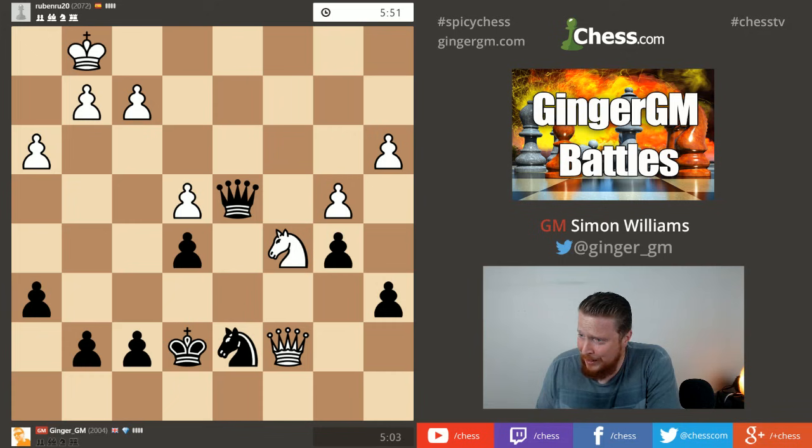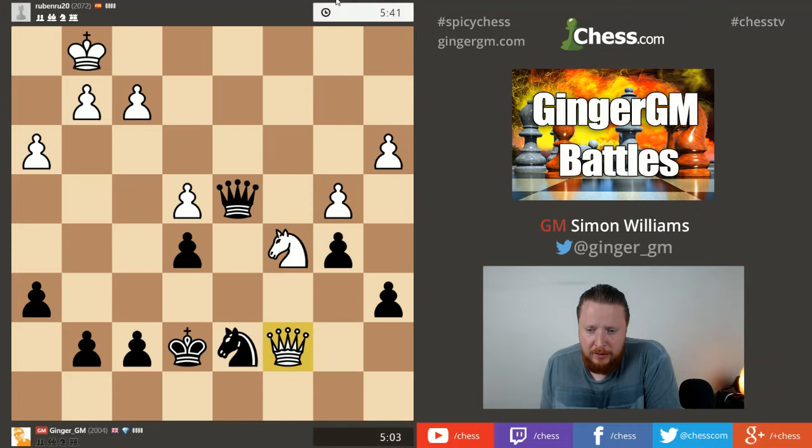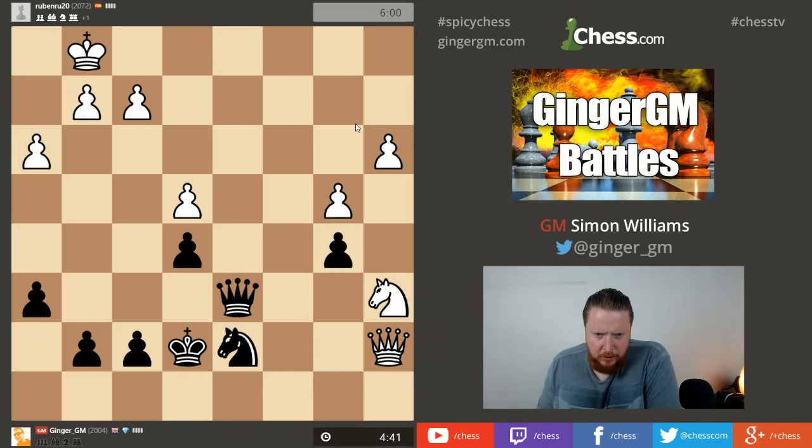I can move my a-pawn and let him take - maybe a6 is the best chance. I don't think I can lose my a-pawn because then he puts his king on b3 and goes a4 - I can't allow that. If he goes knight takes, I'm hoping I can grab a pawn. The simple idea is knight takes knight and queen takes e5 - I don't know why he hasn't played that straight away. And what's this - 'you have disconnected'? Has my opponent disconnected? Who's disconnected?